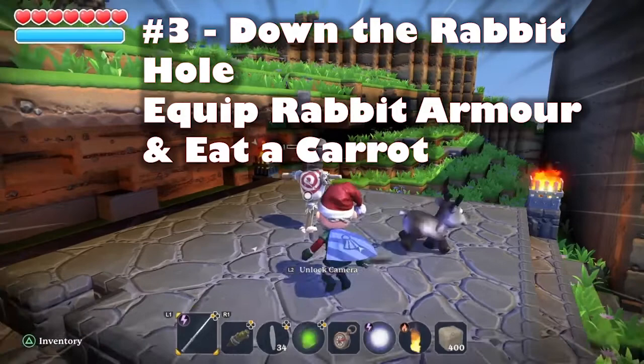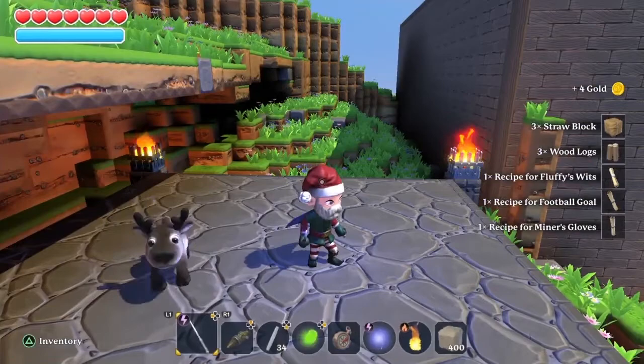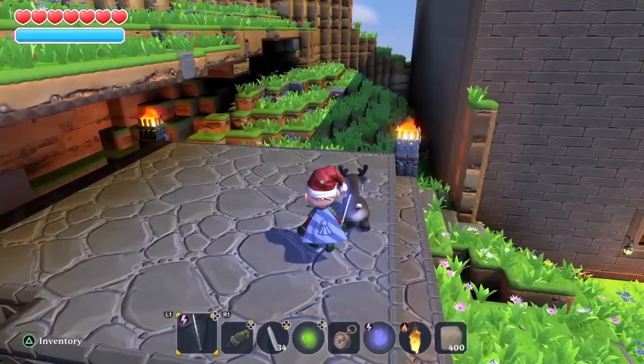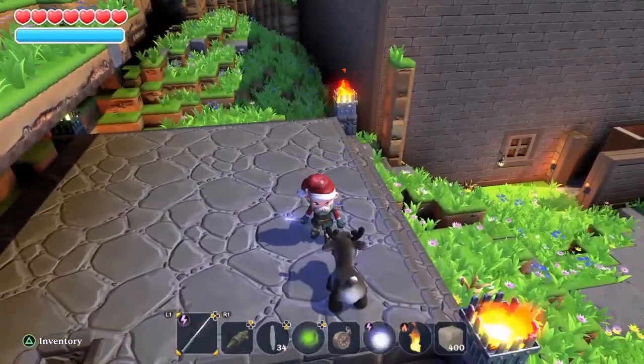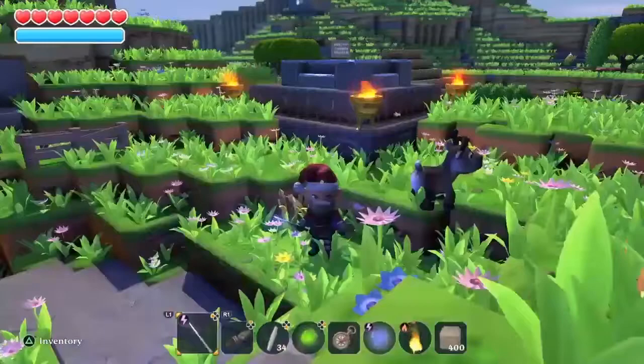Continuing with the grinding trophies, the next one is Down the Rabbit Hole. You need to make a complete rabbit armor set and eat a carrot while wearing it. The first piece you get from killing this guy called Recipe for Fluffy's Wits — so Fluffy's Wits is the helmet. You get Fluffy's Strength, the gloves, from the worm. Fluffy's Courage, the chest piece, from the dragon boss. And then Fluffy's Speed from the Hollow Knight boss. These are all rare drops, so they're not guaranteed to happen. I think I've killed the worm five or six times and at that point I still hadn't gotten it, so that kind of sucks. There are some materials you obviously need to craft these and I'll be posting more details in the description.